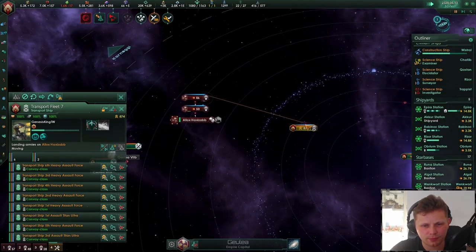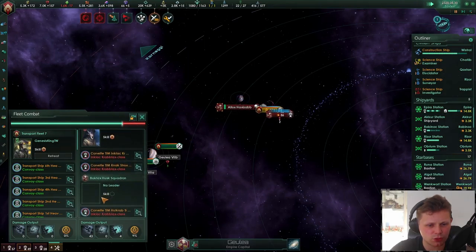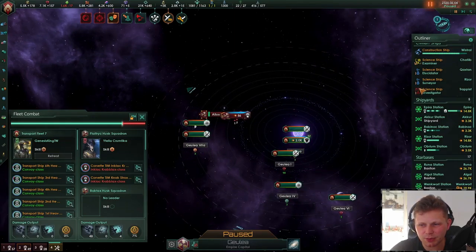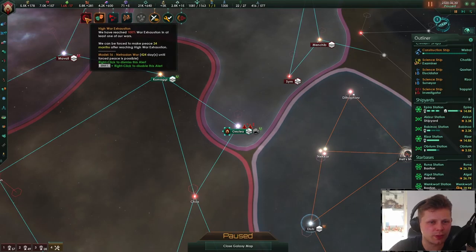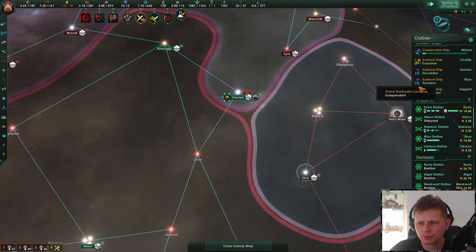Yeah, it's going to be fine. Land armies. These two things, they don't do anything. So we get ourselves a relic world. The station should be in this fight. Okay, it's not - seriously, station. Damn, I hate this. I hate that. How long do we have? Four - okay, we got more than a year, which is going to be okay. Market fee reduced by 10 percent, why the hell not. Technological acquisition successful.